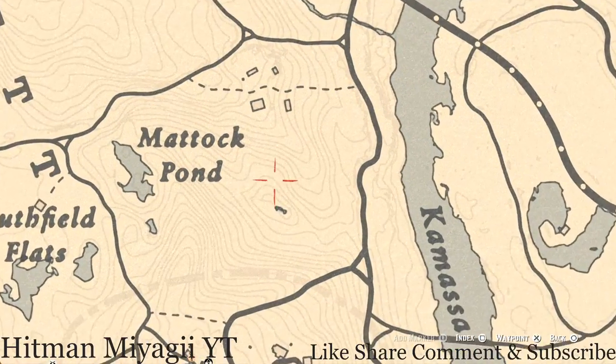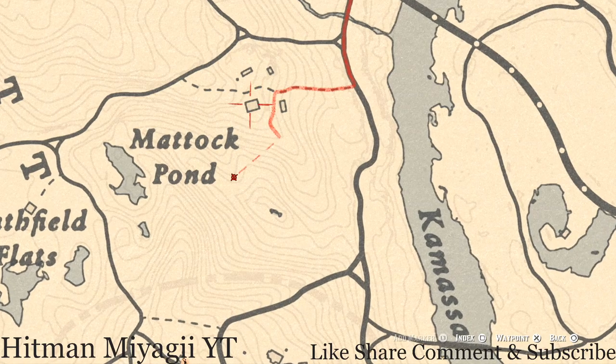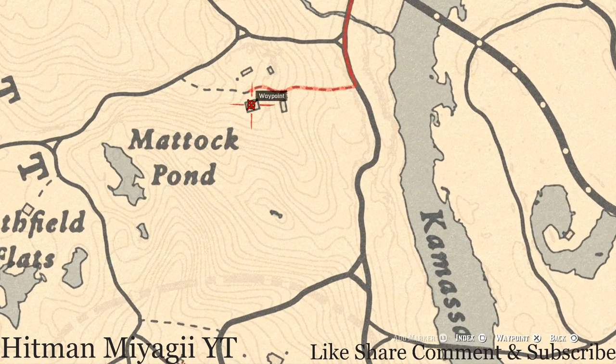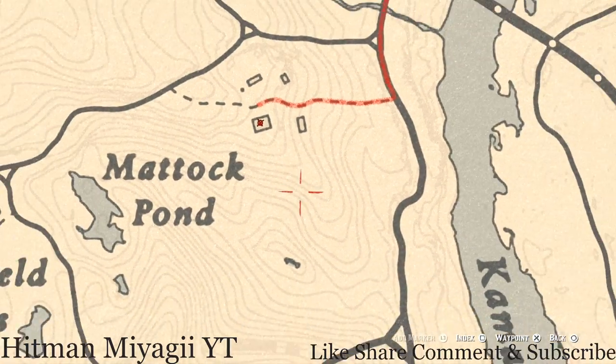Right here at this location you guys should see a Creek Plum flower — as I always say, look for a bush and not a single stalk flower. Once you get that, go over here to the farmhouse at this location and you guys will get a Tortoise Shell Comb. This Tortoise Shell Comb is in the house on the dresser with a mirror. That's pretty much it for everything I have for you guys.